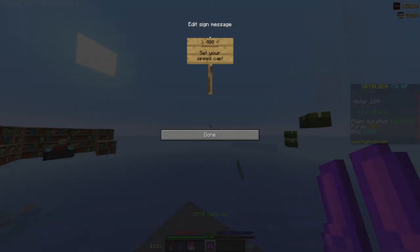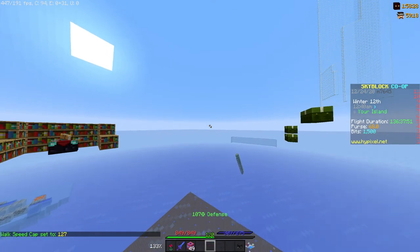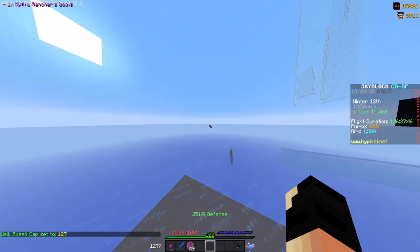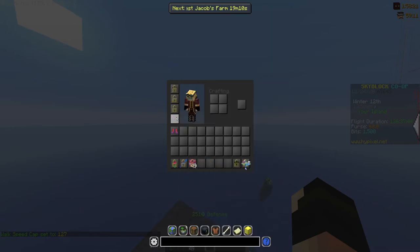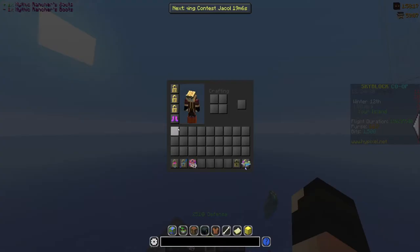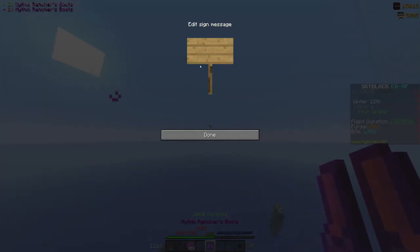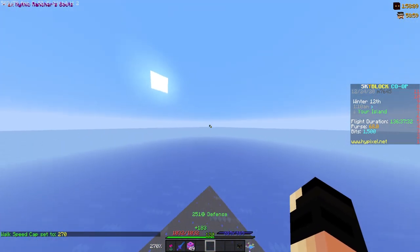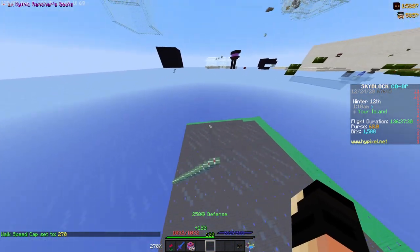Let's try out the left-click ability. You left-click with it and set the speed cap — let's set mine to 127. Now if you look to the left of my hotbar it says 127. Taking them off and setting it to 270 — now I'm running at 270% speed.